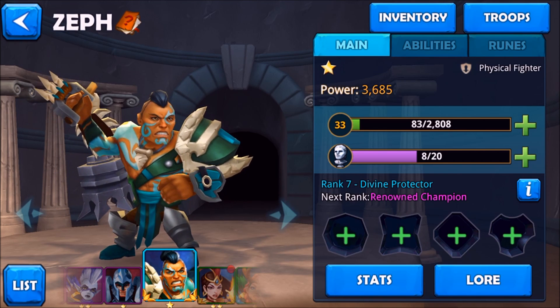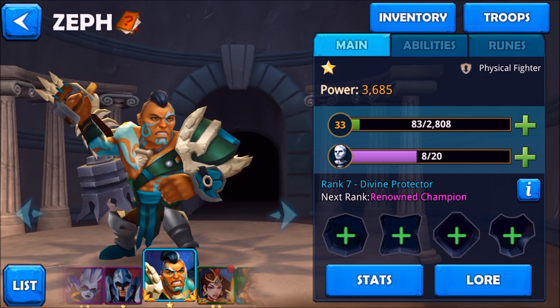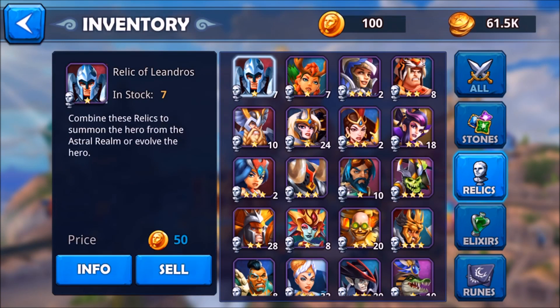The way you rank heroes up is by using stones that you collect from battles. Down here there are four green plus signs arranged horizontally — you click on them and it shows which stone shape you need. You click Equip to equip it. I'm not going to equip them because I don't want to waste the purple or pink stones — they are more valuable. You have different types: blue, purple, pink, green, and so on.